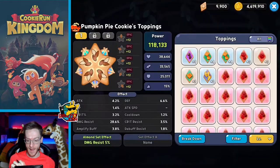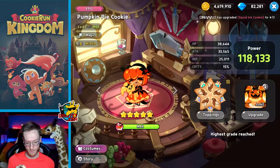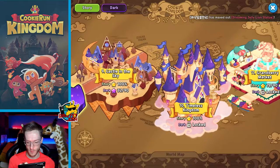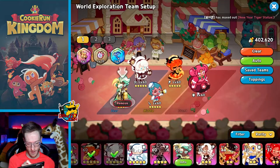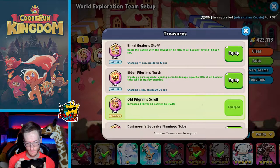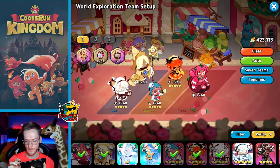Six-star, level 60, maxed out toppings with a huge damage resistance — absolutely fantastic character. Now let's try that stupid level I've been stuck on for a while. I'm trying to freestyle every level and I don't like proceeding if I can't three-star it. I'll drop the crit topping and try the summon one again. I want to use the shield wisely and work around Raspberry Cookie's move which targets the middle.